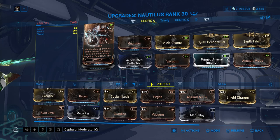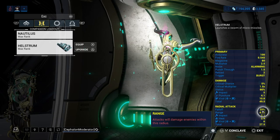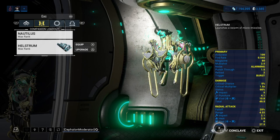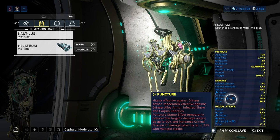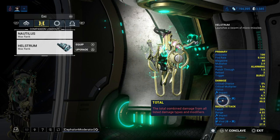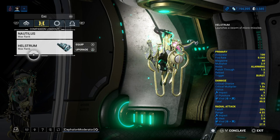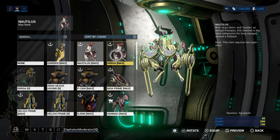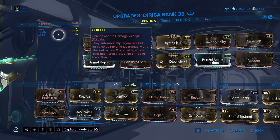Cordon is extremely useful especially with the Hellstrom. The Hellstrom has a 4.32-meter radius, so everything gets grouped up into one tiny ball and gets all four statuses applied at once. The crazy part is it's not just getting one stack of each — it's getting multiples of each stack because again there are 10 missiles coming out. Ten missiles going into a tiny zone will pretty much hit all of them, and you can tell it's hitting because enemies turn bright pink. I foresee Nautilus being one of the top-tier pets.